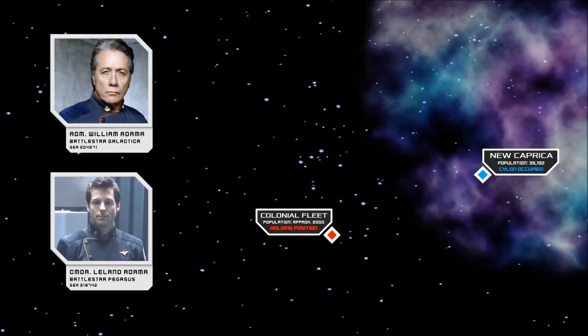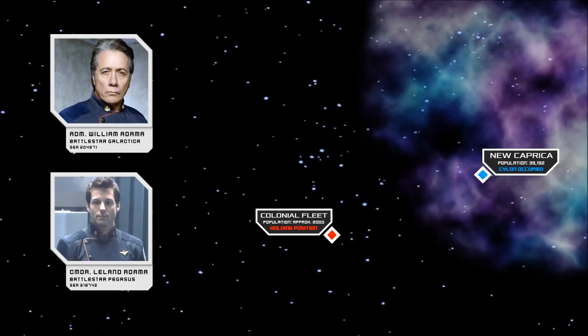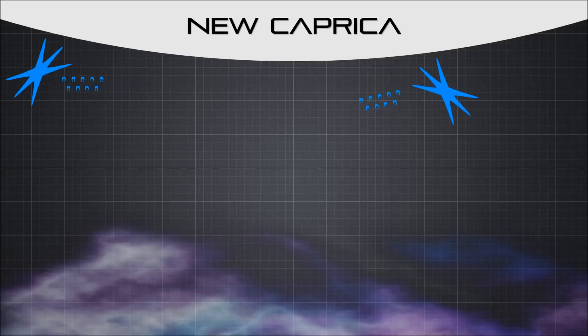At the time of the Galactica's arrival, resistance ground forces would begin a full-scale uprising against their Cylon occupiers. In theory this would create a serious distraction for the Cylons, forcing them to react to two separate attacks, but it also provided an opportunity for the resistance to secure the launch keys to their grounded vessels, and begin evacuating the system under the cover of Galactica's guns.